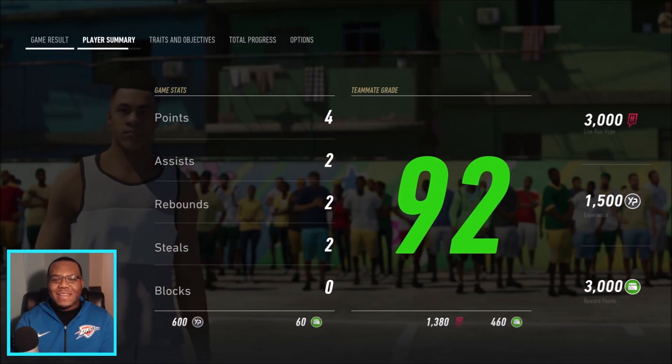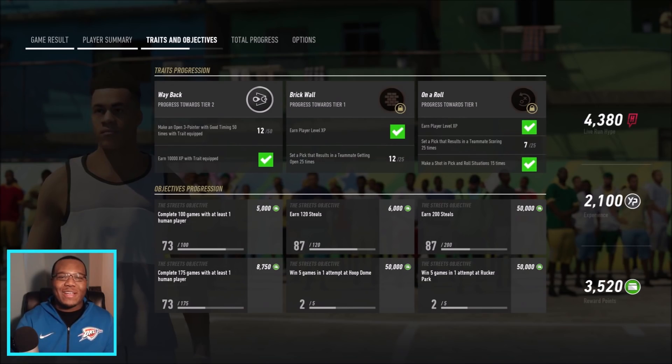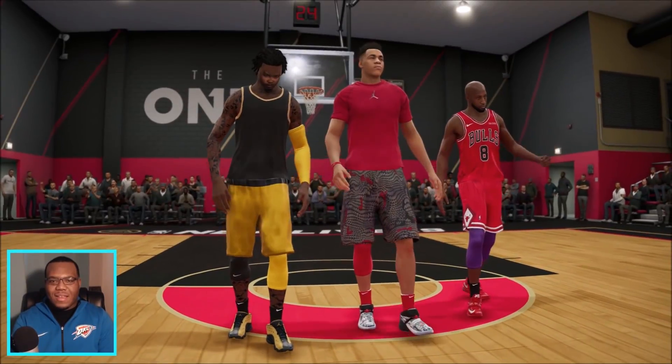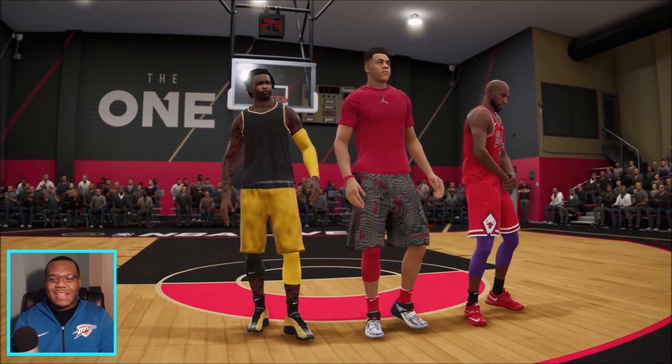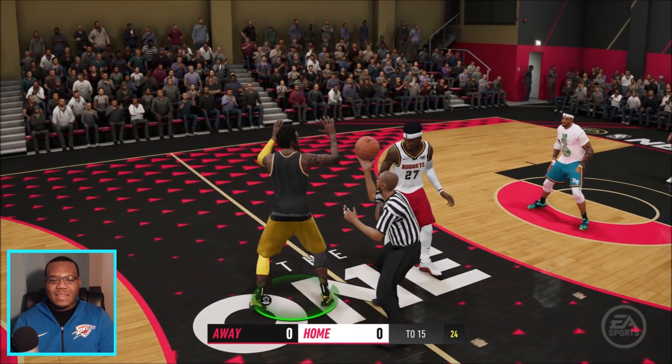That first game I made it a point to be on the defensive end, be a team player — two steals, two assists, four points. You see me working out there. Let's get into game two. We're in game two now and I think I got another wing scorer or a backcourt shooter on my team.